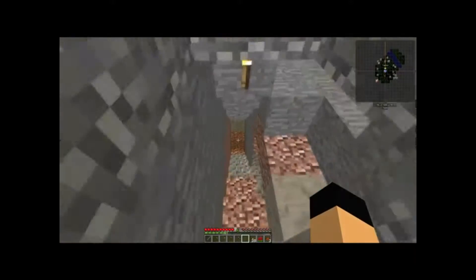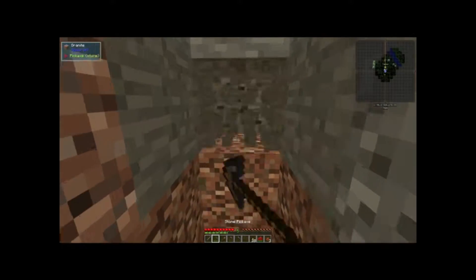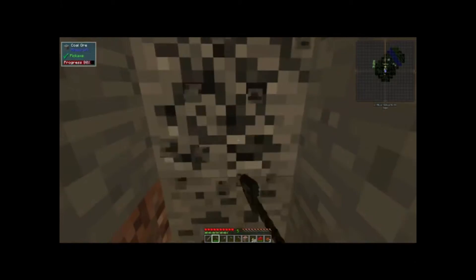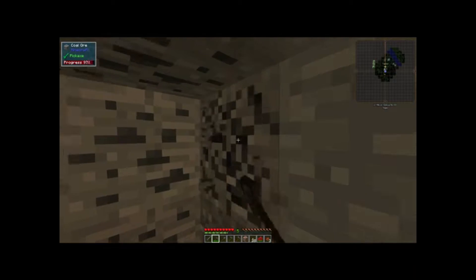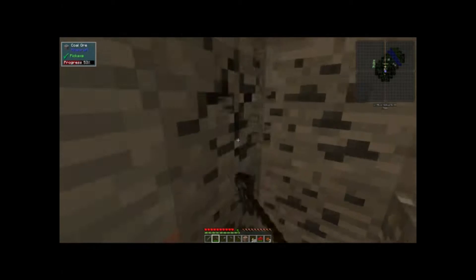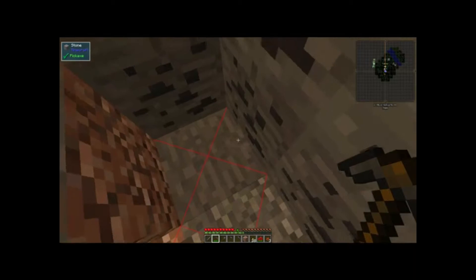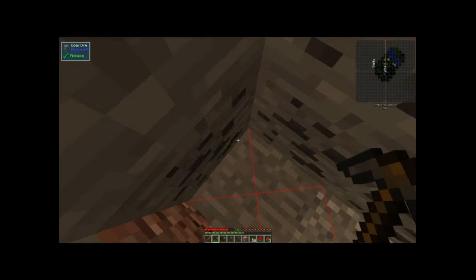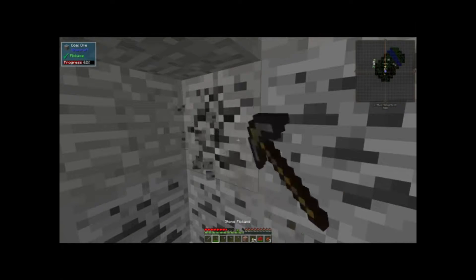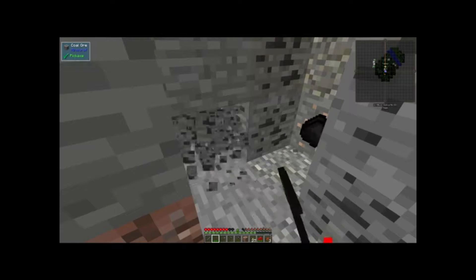We still need to get resources. If I hit F7 here — you can see I started taking damage there. So I'm going to pop down a torch there. You've got to be super careful in this mod pack.